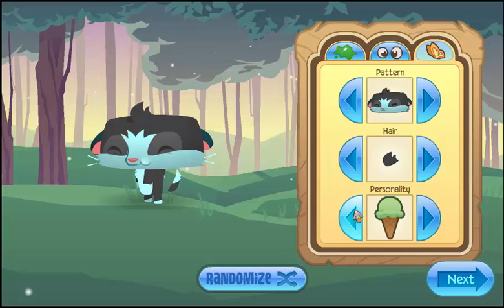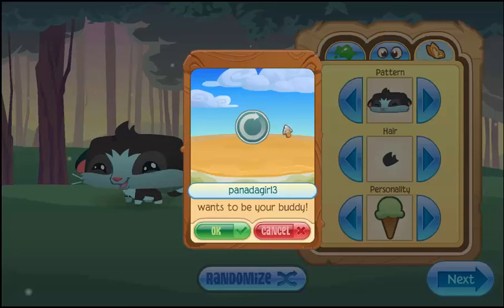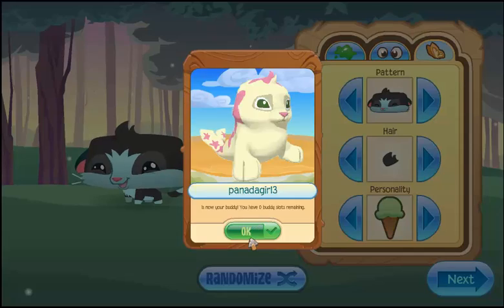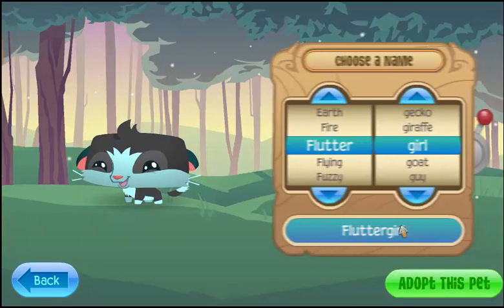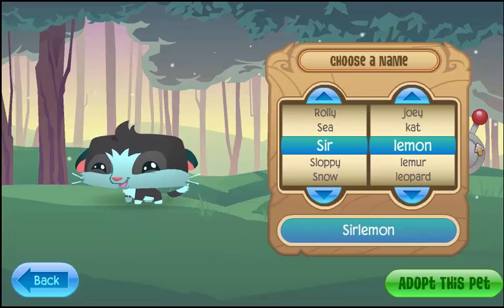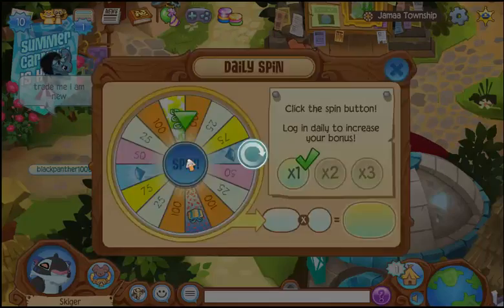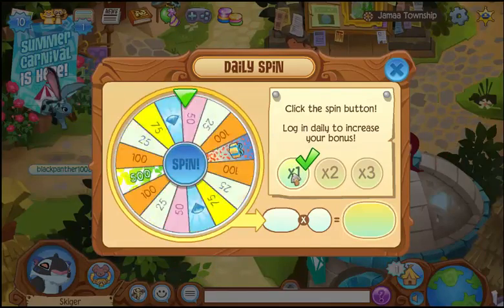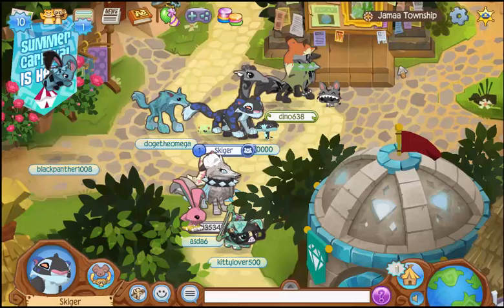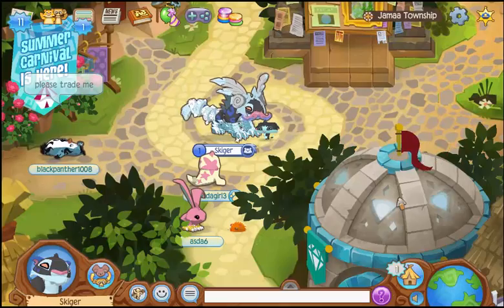Ice cream — so like a hungry ice cream cupcake person. Of course we're gonna do ice cream. Panda girl — okay, so there's our person, we're just going to randomize this. Sir Lemon — that works perfect! Someone's trying to trade me. I only have 175, that's not bad. I'm naked, I need to fix this. Yay, I'm back to normal!